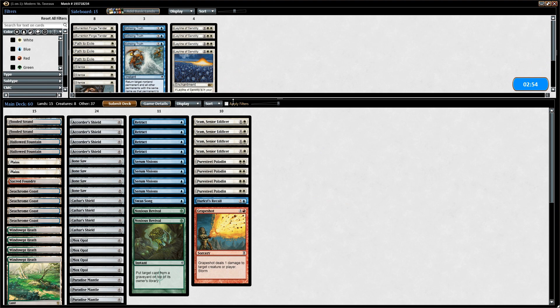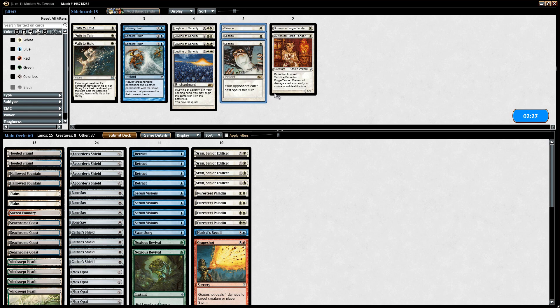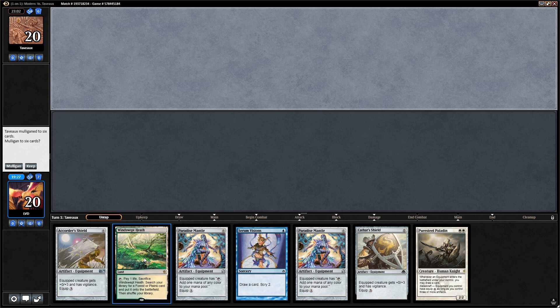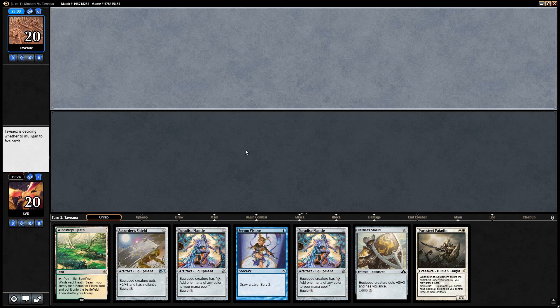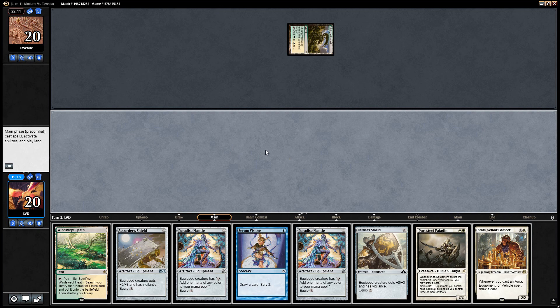Onto sideboarding against Abzan Rites. They could have hand disruption and removal spells. We don't think we need Echoing Truth, and we decide not to bring in Silence either — we'll just run it back and hope to dodge any discard or removal. Game two opens with a pretty good hand: only one creature, so vulnerable to Thoughtseize or Inquisition, but Serum Visions can help find a second copy and a second land. Opponent taps Stirring Wildwood, so no Thoughtseize, and we find another creature — excellent.